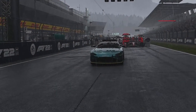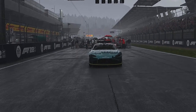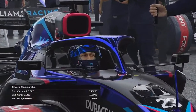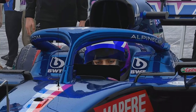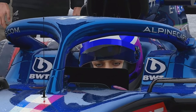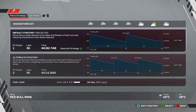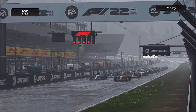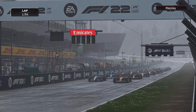Joining us today is Anthony Davidson. He notes it's looking cold — these tyres have a narrow operating window for temperature, so with a cold track surface grip will be lower, leading to more mistakes. The rain has come down in Austria. It's our first race of the career mode — let's get into it. Hamilton is at the back after the sprint, and it's lights out and away we go.